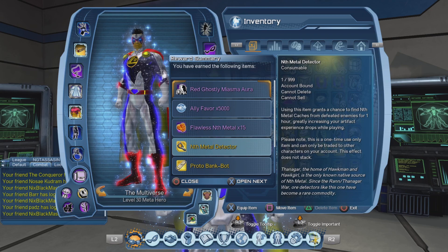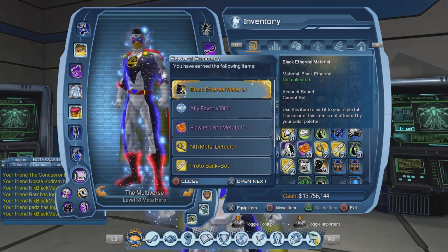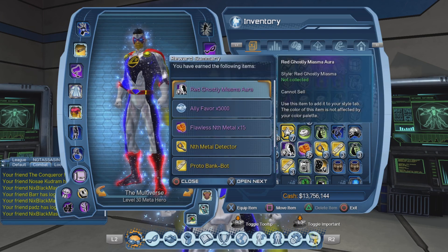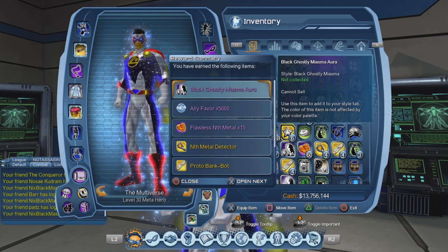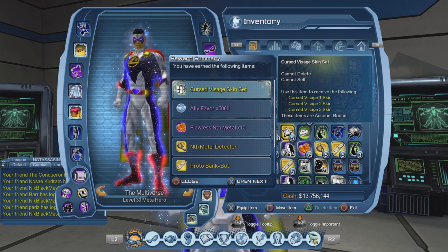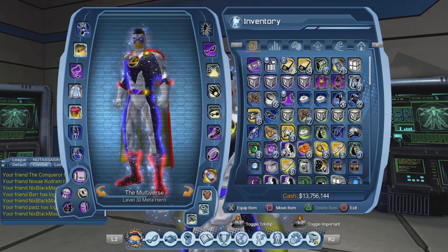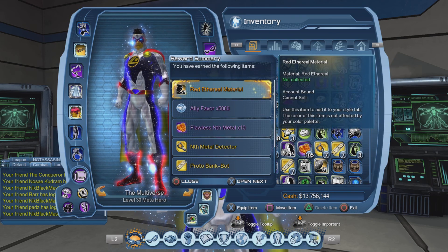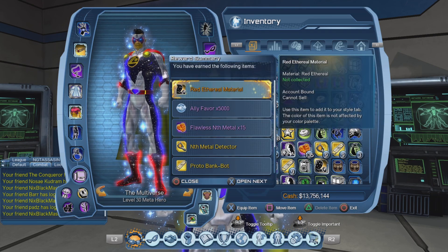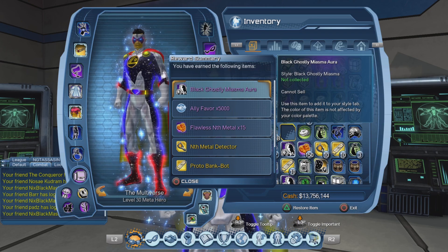We've got the red ghostly aura — we'll take a look at the aura afterwards. Oh, the black ethereal material! Very happy, I wanted to get that. So the red ghostly miasma, black ghostly miasma, oh — the cursed visage skin set, a lot of you guys will be green with envy. The green ethereal material, the red ethereal material — I can't really complain so far. The purple ethereal material, another red ethereal material, and the black ghostly miasma. And that is it.